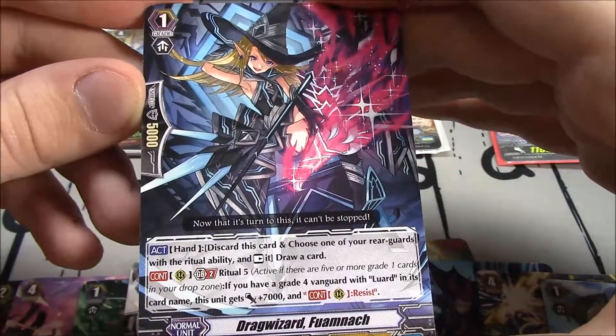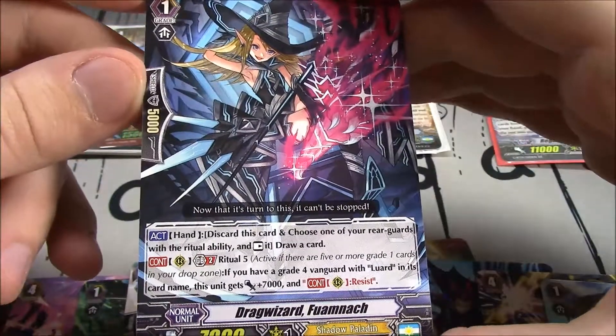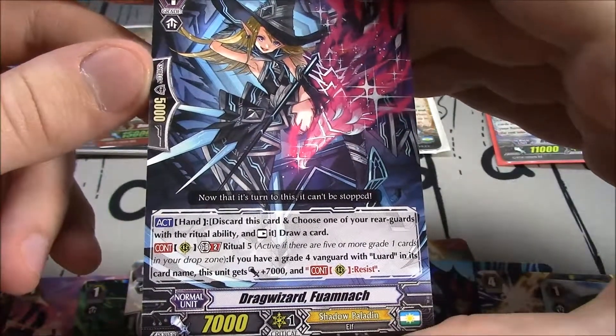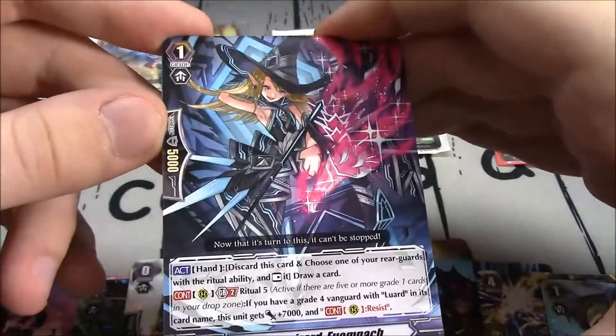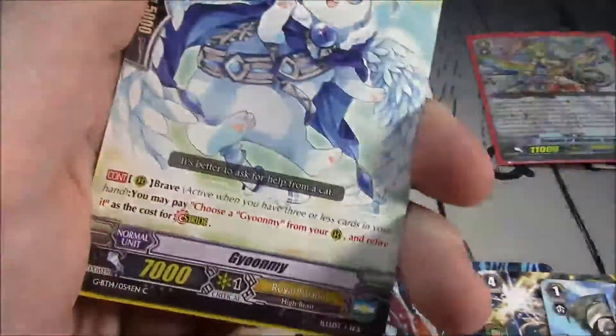Discard this card and choose one of your rearguards with Ritual ability and rest it; then you draw a card. And Ritual 5, GB2: if you have a Grade 4 Vanguard with Luard in its card name, this unit gains plus 7k and Resist — Grade 1 with 7k so it becomes 14k.